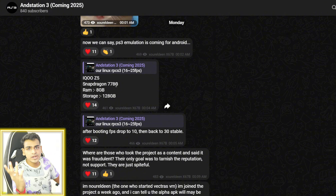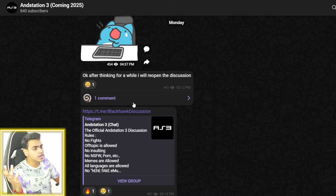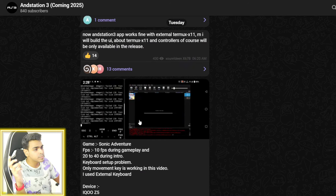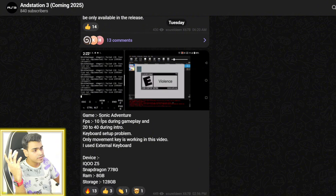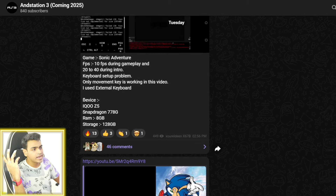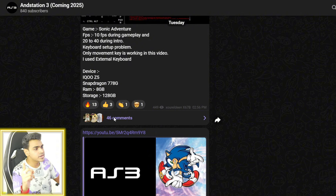The device in which it was tested was the iQOO Z5 with a Snapdragon 778G processor, so you obviously need a high-end Android device to emulate PS3 games on Android. Scrolling down there are more updates — for example, we have Sonic Adventure gameplay. The FPS was 10 FPS during gameplay and 20 to 40 FPS during the intro, and here are the device specifications once again: iQOO Z5 with Snapdragon 778G processor.